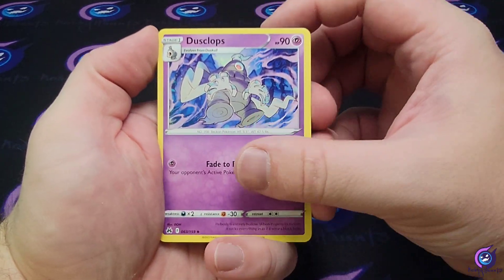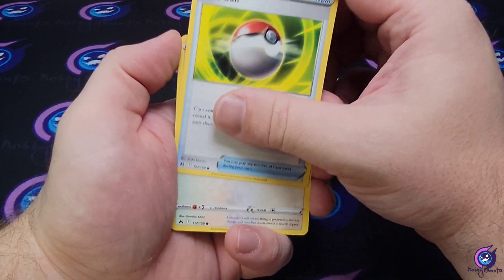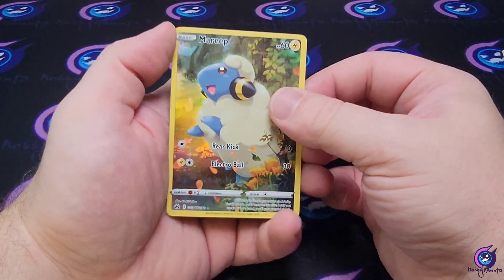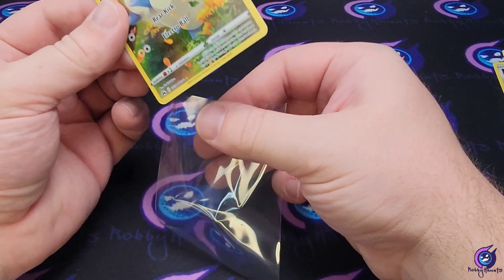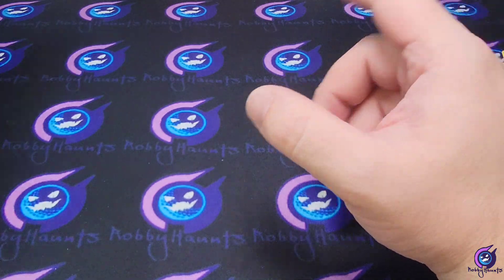All right, dust collapse energy — this is such a fun set to open. I wish the pulls were a little better for me. I'm guessing that's a Miltank... oh no, it's a Marie! Always a Miltank for me, I probably have like a hundred of them. Starting off with a Marie from the Trainer Gallery — sorry, not Trainer Gallery, the Galarian Gallery.